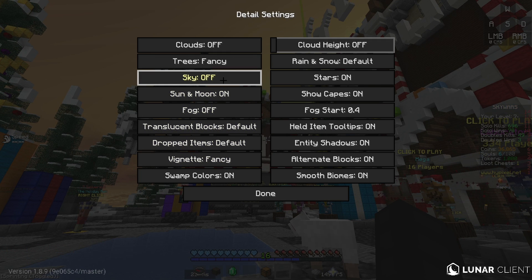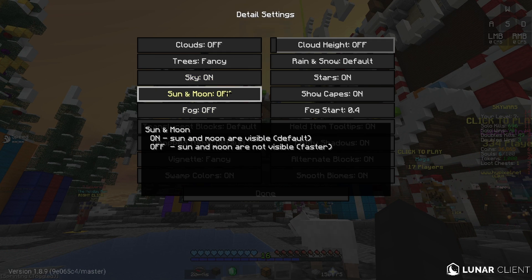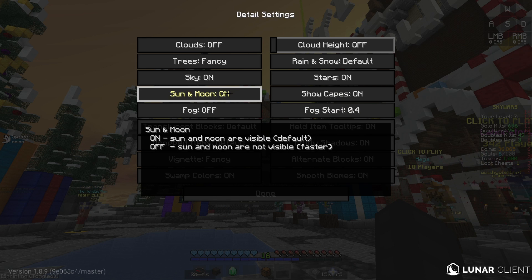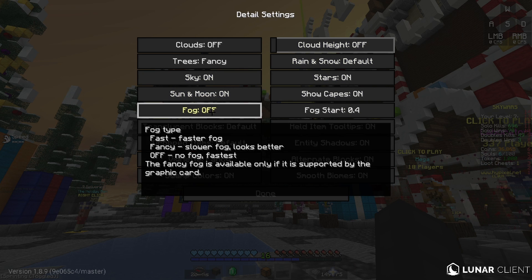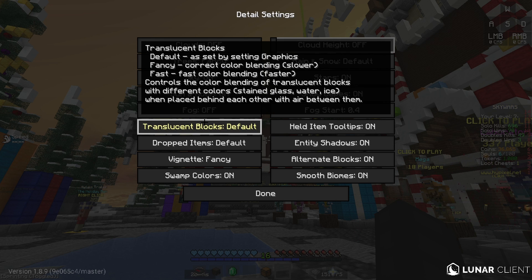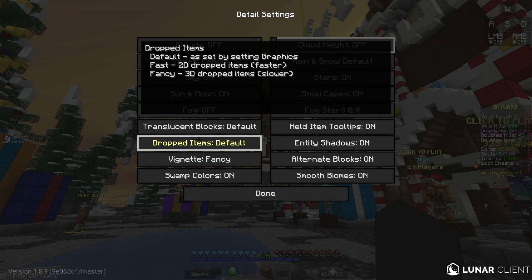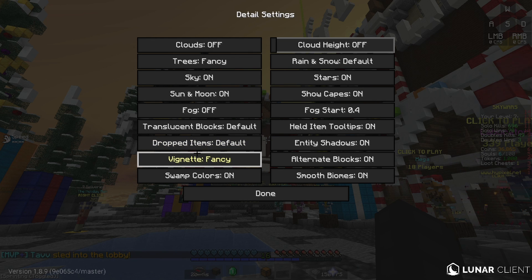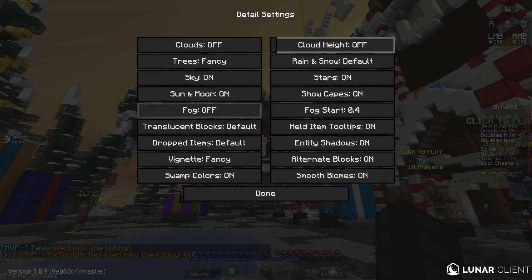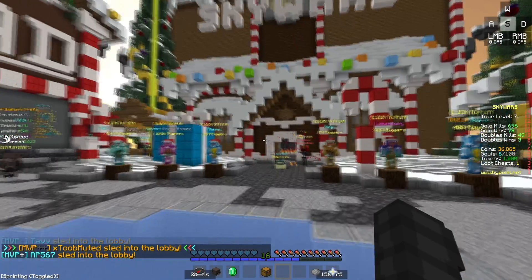You should keep that on. Sun and moon depends on if you have a texture pack - if you have texture packs for the sky, you should keep it on. Fog just turn that off, it's just not good. Transition blocks I put on default, drop items I put on default. Vignette I put on fancy - there's like a black outer edge around the screen that just makes the game look better.